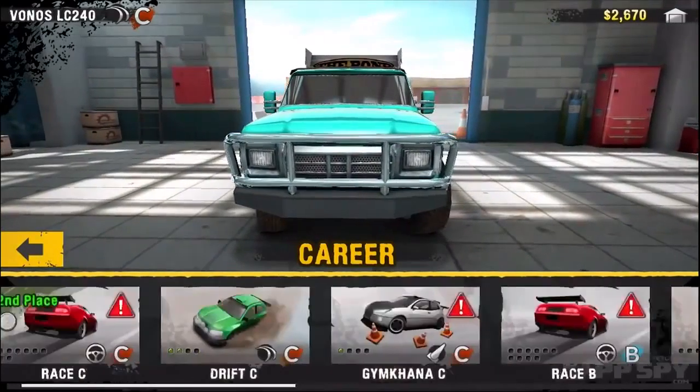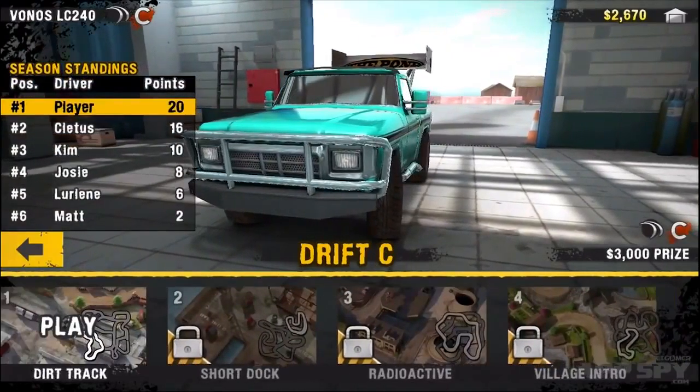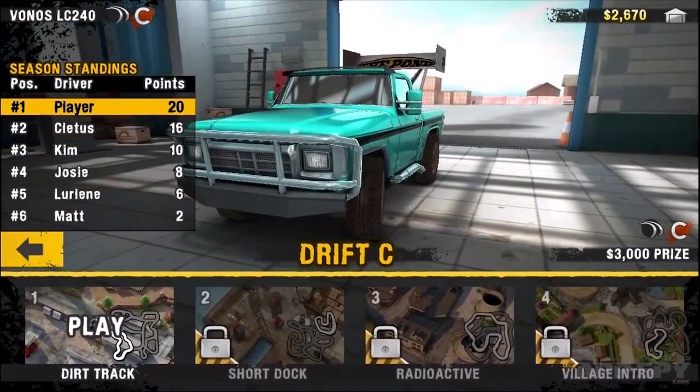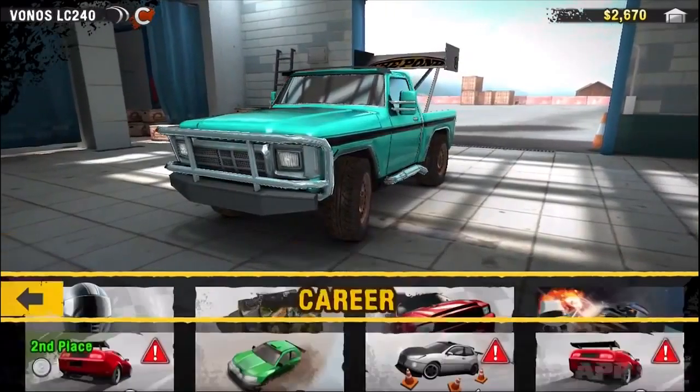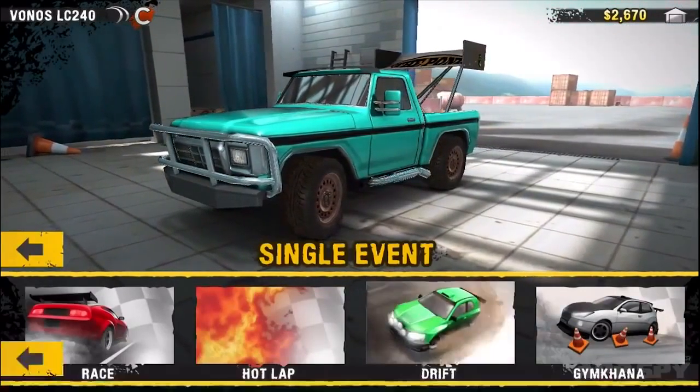Go all the way through here. If there's an exclamation point, it means you've got the wrong car selected. So if I go into drift mode, you can see you'll play through these four tracks in order, and that's your little campaign. However, just for the sake of the demo, we'll show you single race events. Let's go to drift.